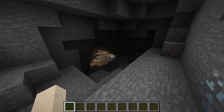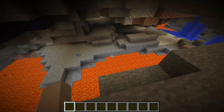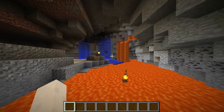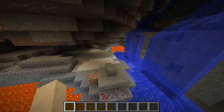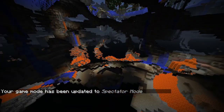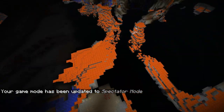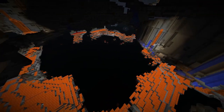We've got this cave mod, so we'll go for the default settings. There's a few config options. Just fly around and take a look to see what we've got here. Looks like lava is much more substantial.